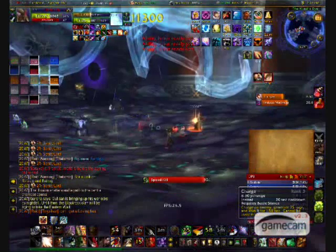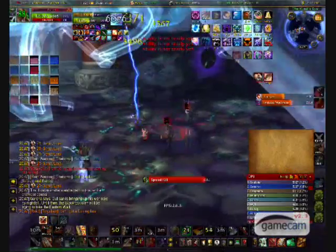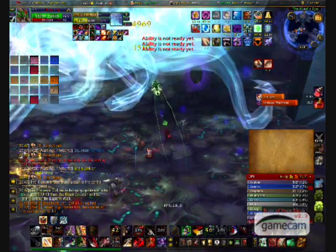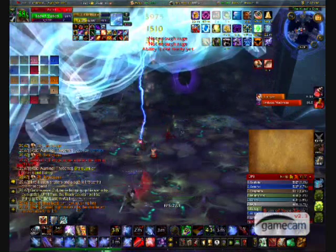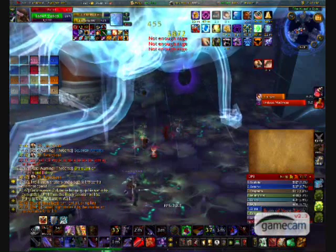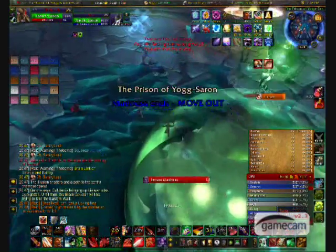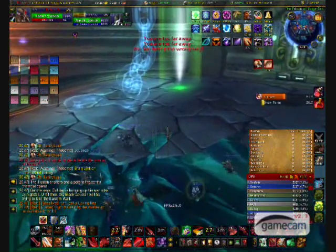Once Induced Madness has about 5 seconds left, players need to begin leaving the brain room by clicking the portals on the sides. Prior to needing to leave, players should position themselves in front of a portal so they know where their exit is. When clicking the portal, keep clicking until you are spit out, as sometimes one click doesn't do the job. If you don't get out before Induced Madness is cast, you will go insane — a mind control that significantly increases your DPS and health. The raid also needs to communicate where the people exiting the brain room need to run to rejoin the raid.